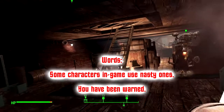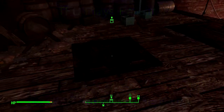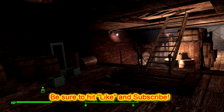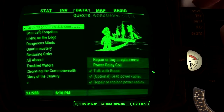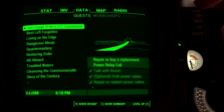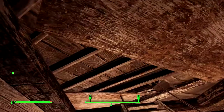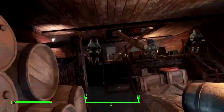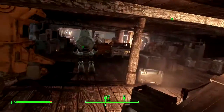Welcome back to Fallout. Picking up from last episode, I was on the way out to go get a replacement power coil. It has occurred to me that the quest involves either buying or getting a replacement one, or repairing the existing one. There's the navigator, and there's a quest marker up there that might be what I'm looking for instead of leaving the ship.